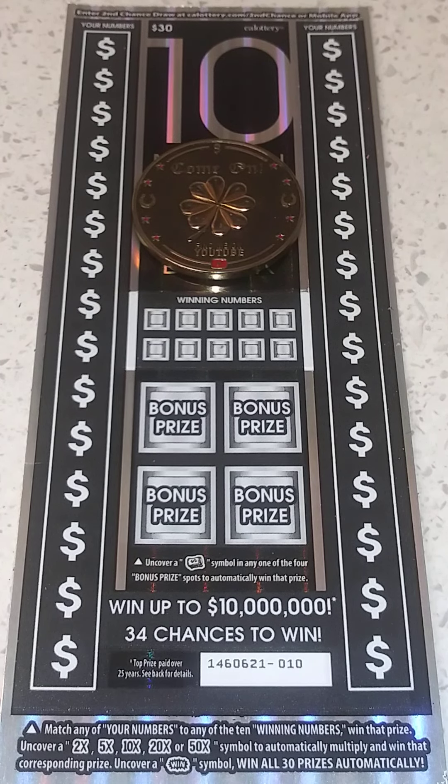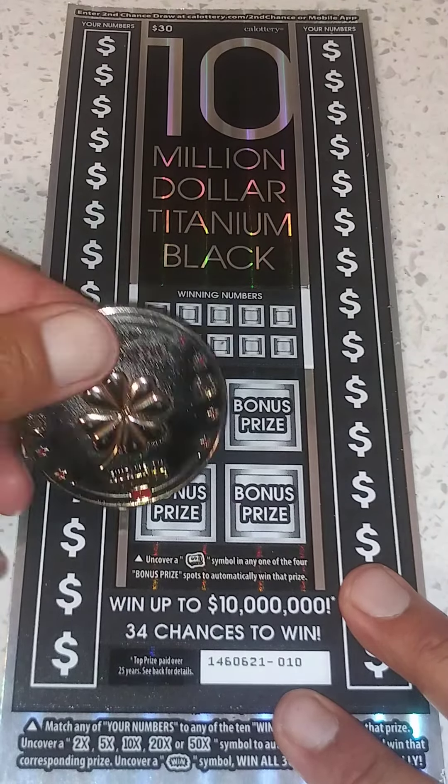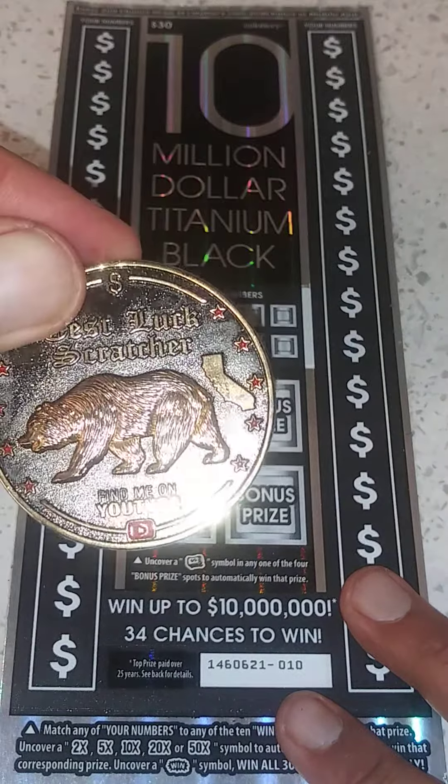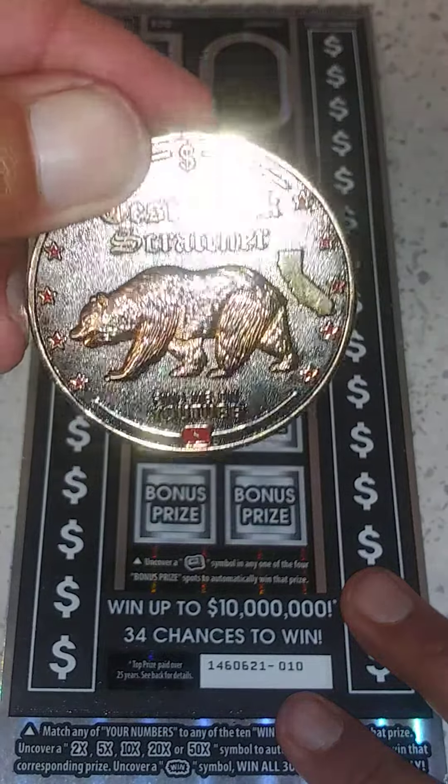Hey, what up folks? It's Jay Sarge back at it with another $30 California lottery scratcher. I got the 10 million titanium black. I'm using Test Luck scratcher — make sure to check them out on YouTube, awesome coin, awesome folks.